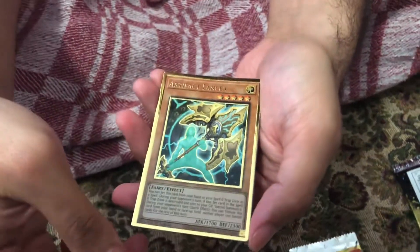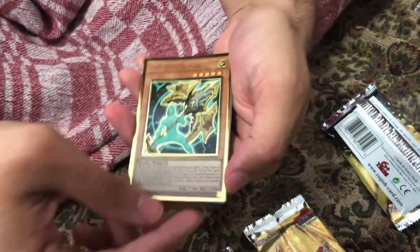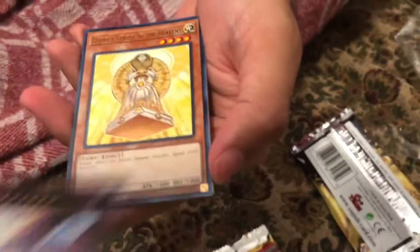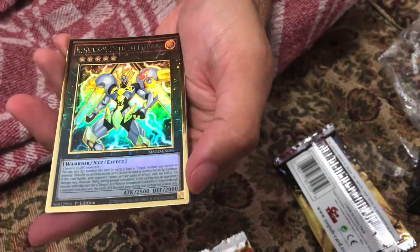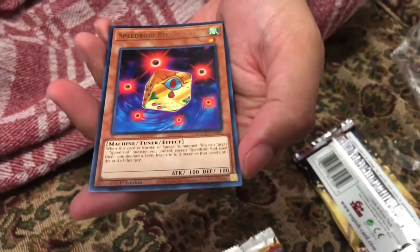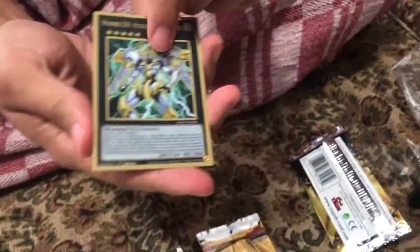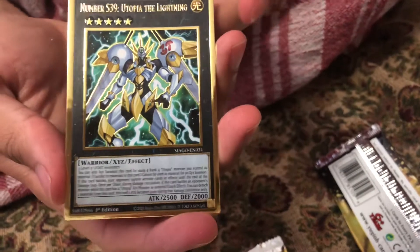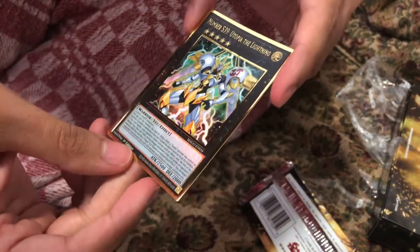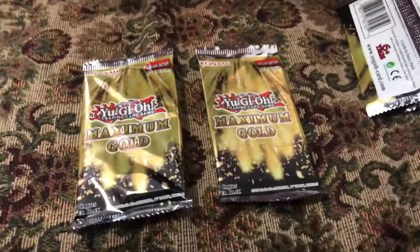Here's our first card — it is Artifact Lancia. I've never heard of it but it looks nice. And here's our second premium gold rare: Number S39. That's pretty cool. Nothing I was looking forward to yet.